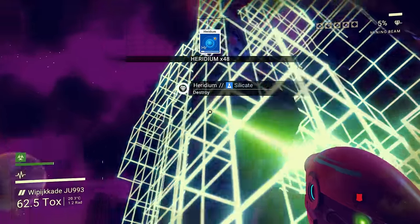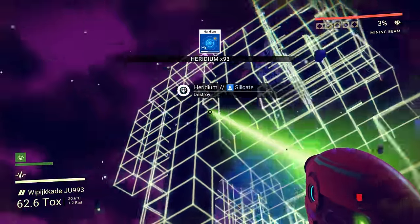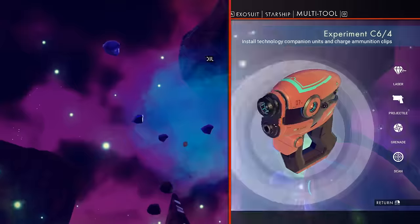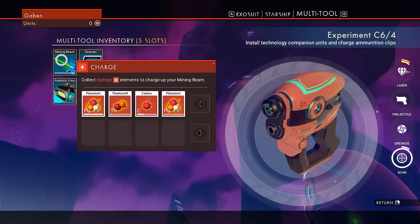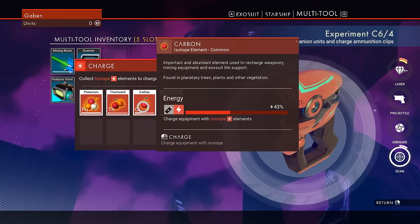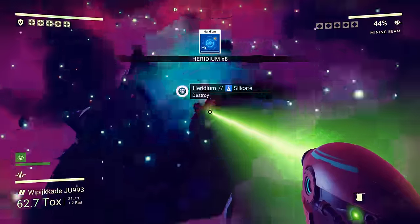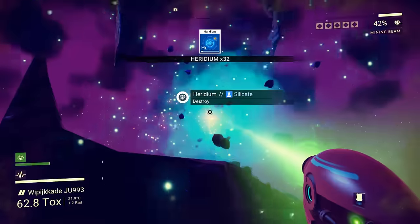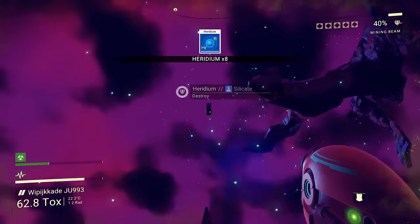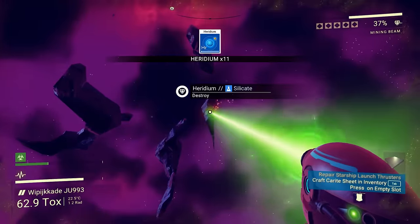We're gonna actually run out of ammunition in a second. When that happens I'll have to get some more. The way you do that - I figured it out from poking around in the menus - is you go to the gun and say I'm out of energy, make some using one of these resources. Carbon is probably going to be the most plentiful, so we'll use carbon to recharge my weapon. Now I'm just going to collect all of this stuff because it seems like it'd be pretty useful. Is it actually going to be useful? I have absolutely no clue, but it probably is.